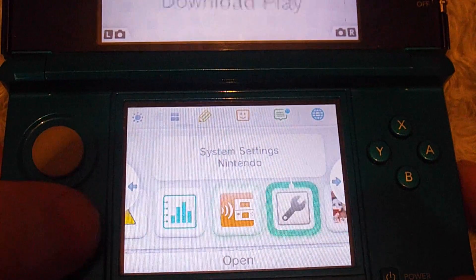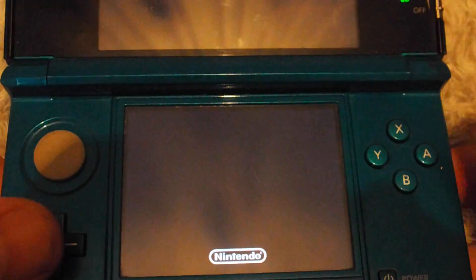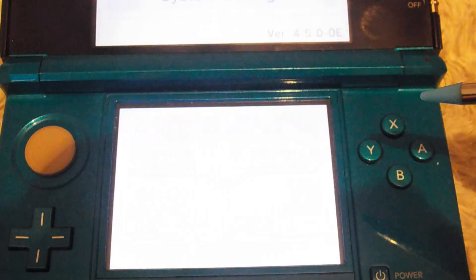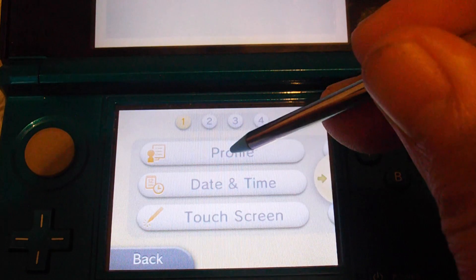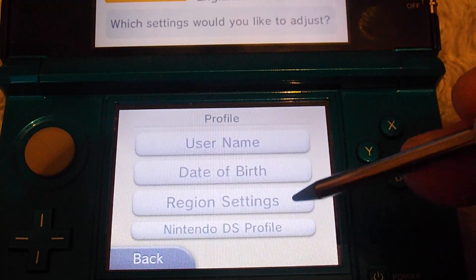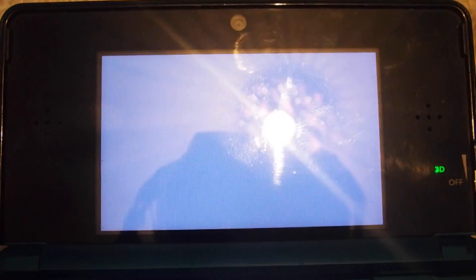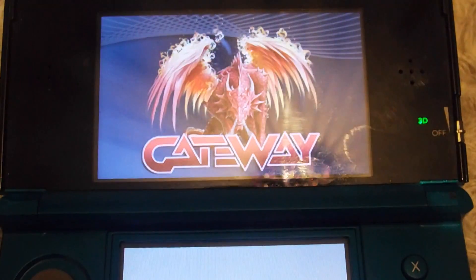You should now launch in Gateway mode. Just go to Settings, load the Settings, Profile, Nintendo DS Profile, Gateway - and it will launch.